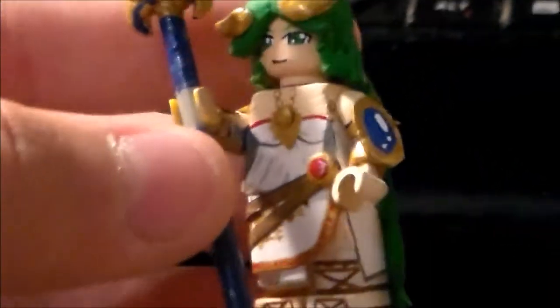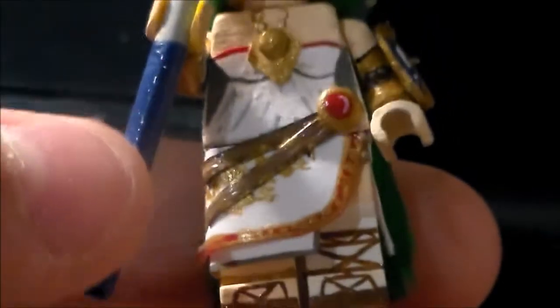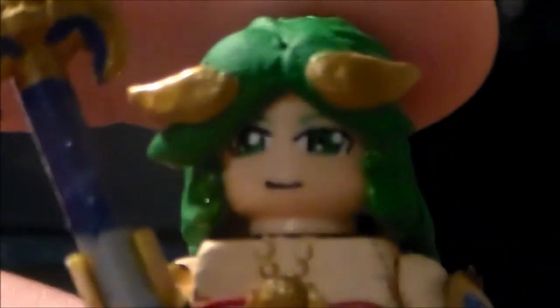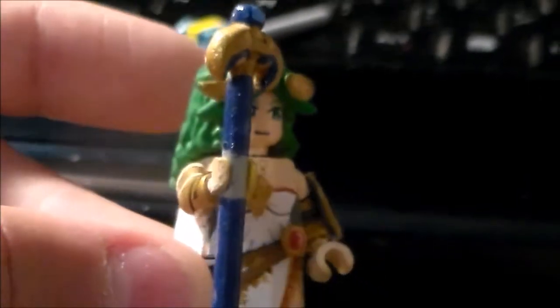The next one is Palutena from the Kid Icarus series — I based this one off Kid Icarus Uprising. I spent a little time on this. The shoes definitely took me a really good while to do. The bottom dress down there took me a really long time to make, with all the different colors and different dress pieces. The hair is just a piece of paper that I didn't care about. She has her staff here, and her eyes are pretty good. She also has a little shield thing there, and overall I think I did a pretty fantastic job on Palutena. So that was Palutena from Kid Icarus.